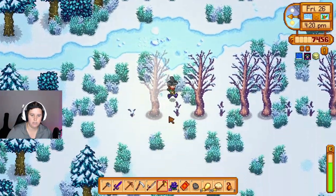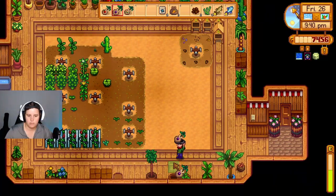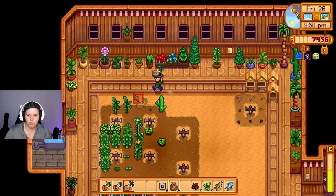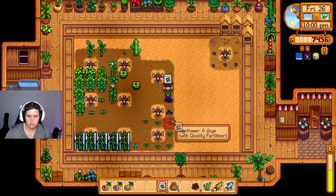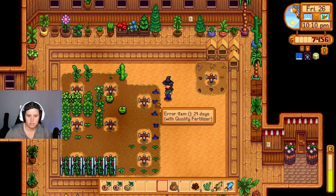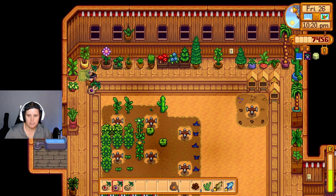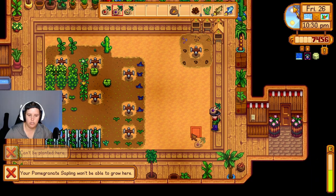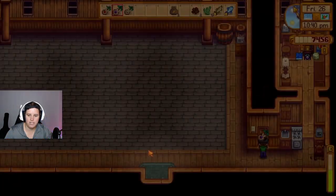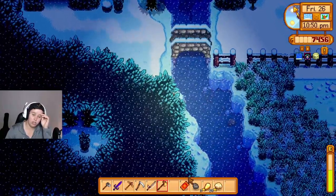I think these are all the trees we planted today — oak trees all in a line, if I remember correctly. We should put some tappers on these. Can I grow that with all the stuff around it? It says error — it's an error item. I don't really know what to do with that. Can't plant here, can't plant here — so we can't plant it inside. We'll go put them outside in our little area.